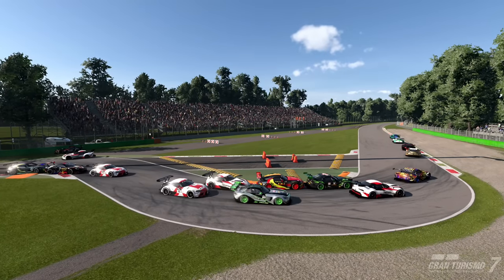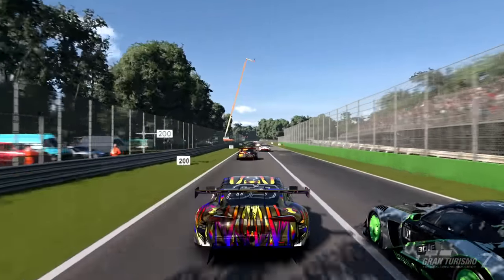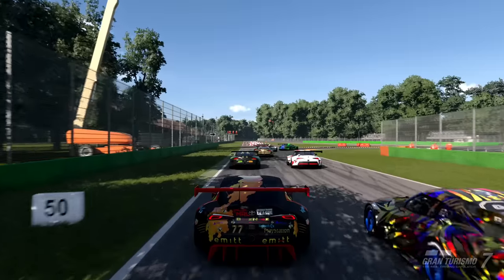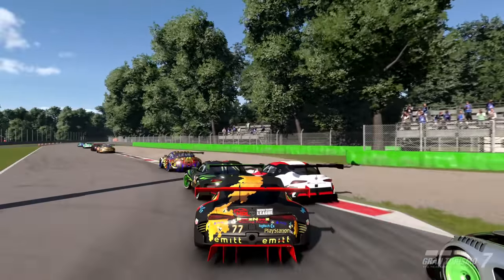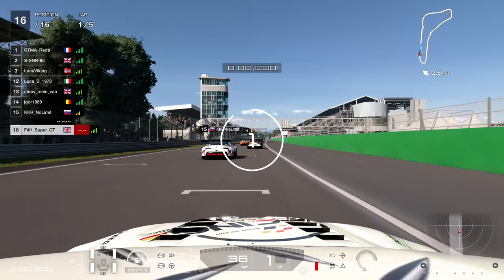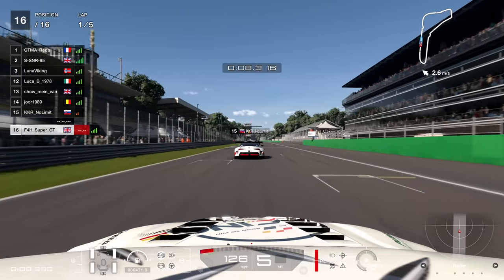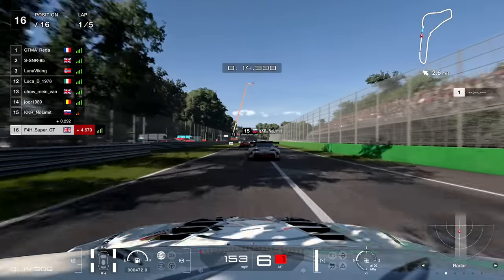Hello viewers — the most dangerous turn one in Gran Turismo history has returned to the game. Monza is back, the cathedral of chaos. Let's have a look at this almighty dive bomb which actually kind of worked for this guy. You can see this corner produces quite a lot of chaos and carnage. With the new update bringing the rolling starts closer together, combined with the tightness and ferocity of turn one at Monza, you're just asking for trouble.